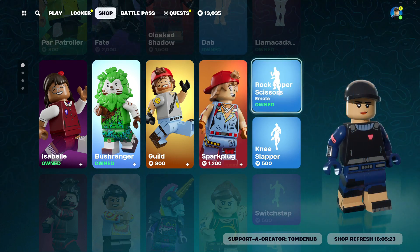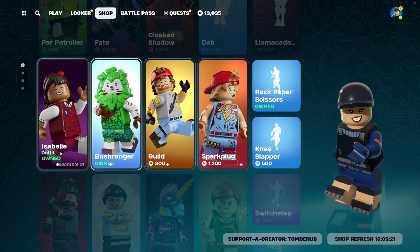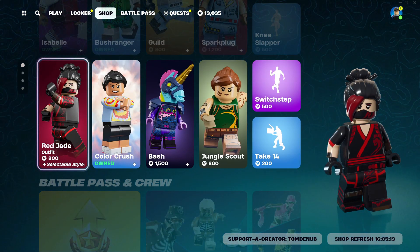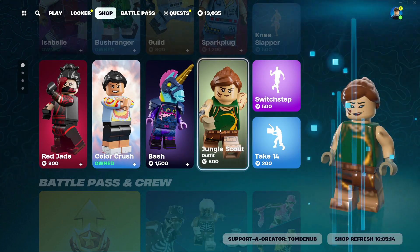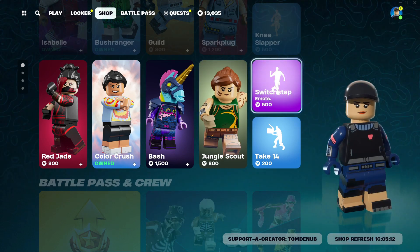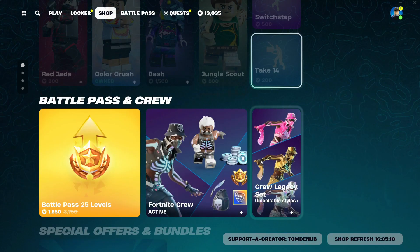We have Isabelle at 1,500 V-Bucks — looks really clean. Bushranger — love that one — at 1,200 V-Bucks. Guild uncommon at 800 V-Bucks, also looks really great. Sparklug at 1,200 V-Bucks. Rock Paper Scissors at 200 V-Bucks, Beast Slapper at 500 V-Bucks, Red Jade at 800 V-Bucks, Color Crush at 800 V-Bucks — that one looks really nice. Bash at 500 V-Bucks, Jungle Scout at 800 V-Bucks, Switch at 500 V-Bucks, and Take 14 at 200 V-Bucks.